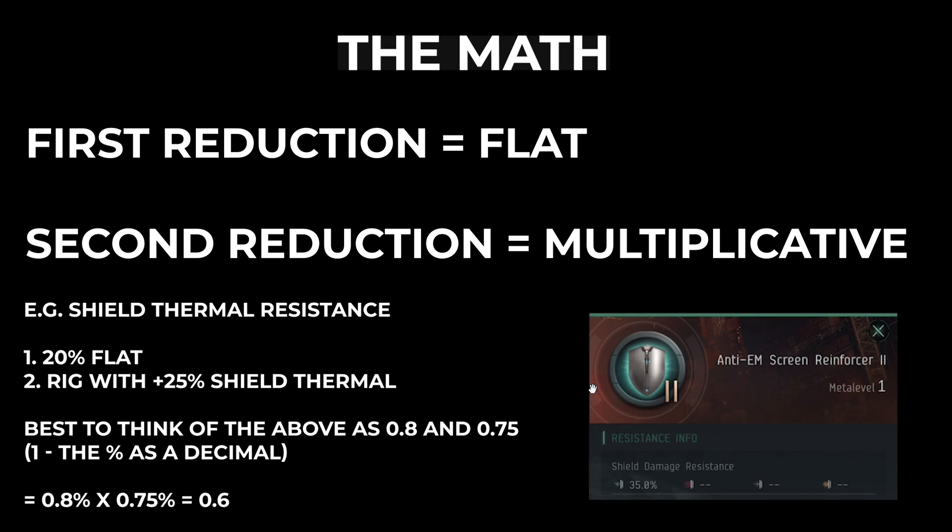That changes when you have something like the anti-EM screen reinforcer, which gives your shield electromagnetic resistances. This rig gives your shield 35% electromagnetic resistance, which is great because it covers your shield's weakness. But that's not 35% times 0 — it does just give you the flat 35% to begin with because there isn't any other shielding resistance to multiply it by. So that's a bit of an exception to the rule.